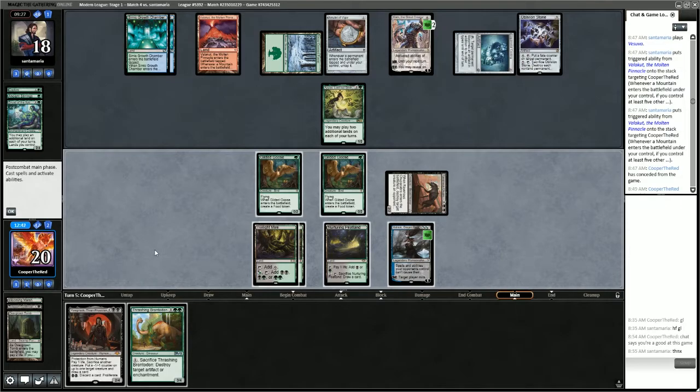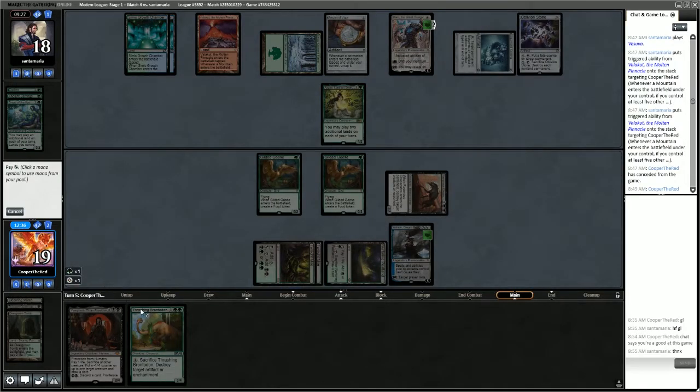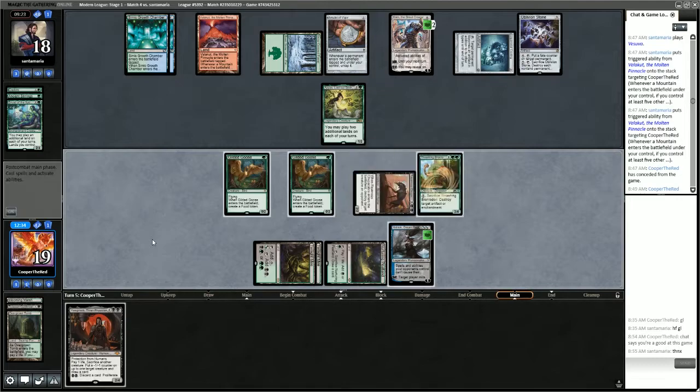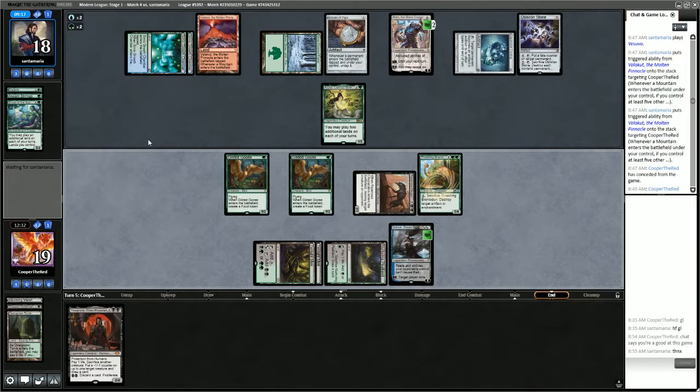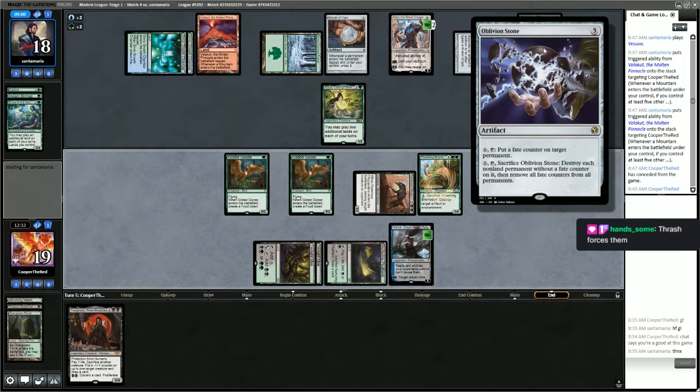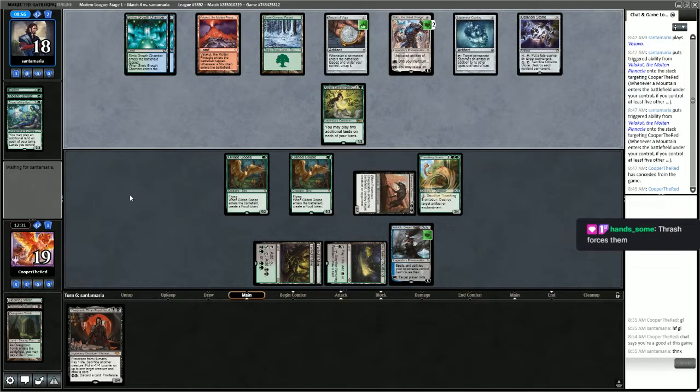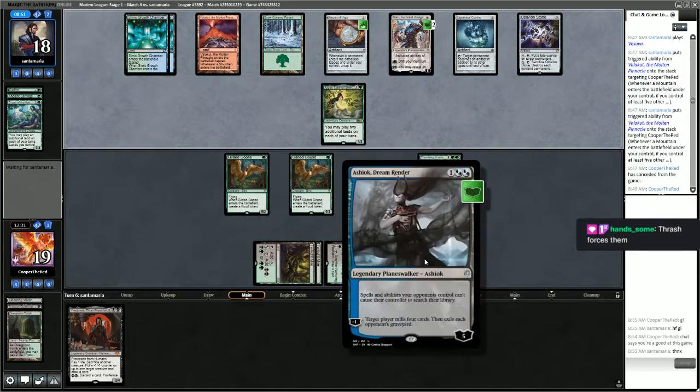Do we put Thrashing Brontodon into play now? Probably right — because what else can we do? This forces their hand on the Oblivion Stone. They can wait until their turn, though, which means they'll be able to keep one thing around and then Liquid Metal Coating our Peatland. Force their hand now so they can only keep one thing through the Stone. They decide to keep Amulet of Vigor — Oblivion Stone wipes the board including Ashiok.